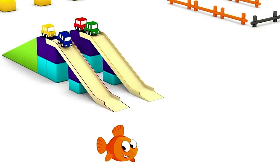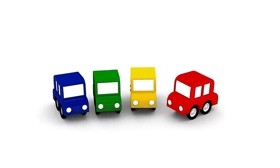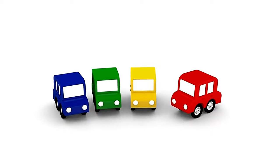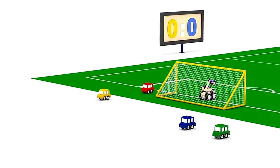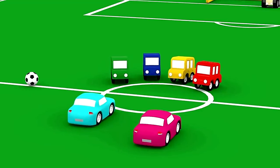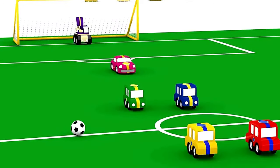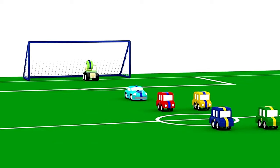Hey cars, come over here. Now do you want to play a special type of football? Here is your new football or soccer pitch. Your friends are all waiting for you. Have you met these two cool cars? Let's split up into teams. This team has yellow stripes. Hello purple colour excavator. This team has blue stripes — a green colour excavator is in gold for this team.